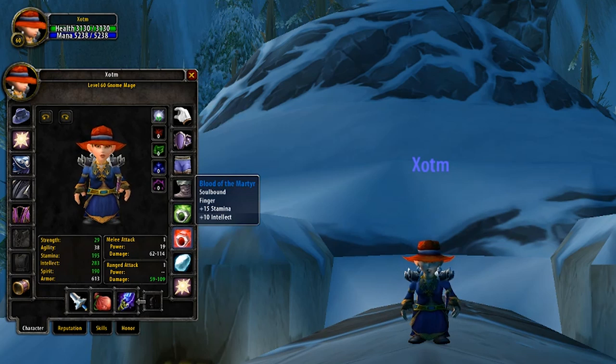Our second best in slot ring is going to be the Blood of the Martyr. This ring is insane for survivability — 15 Stamina on one ring is absurd, and on top of that it's even got a very high amount of Intellect, so it's just insane when it comes to PvP.